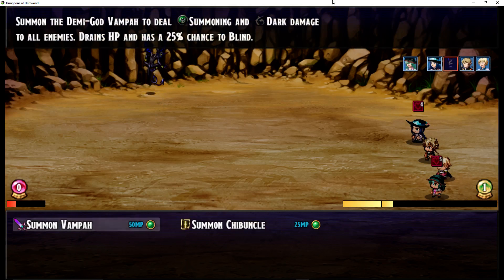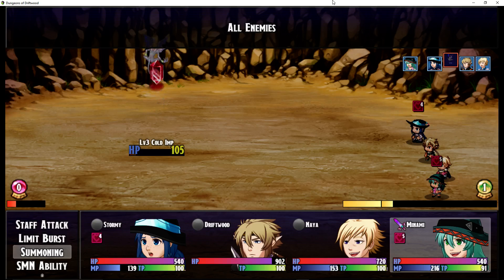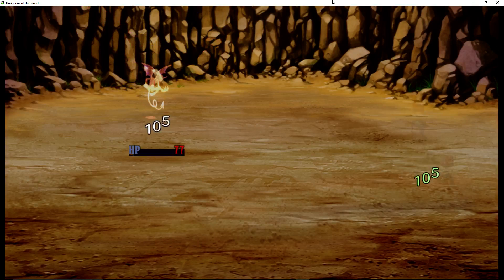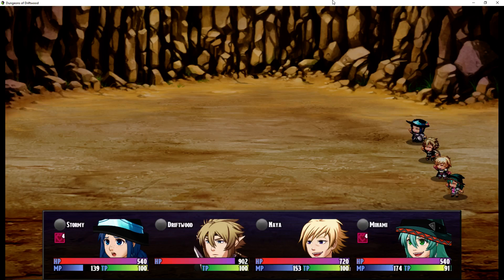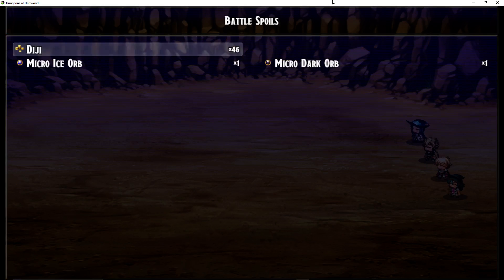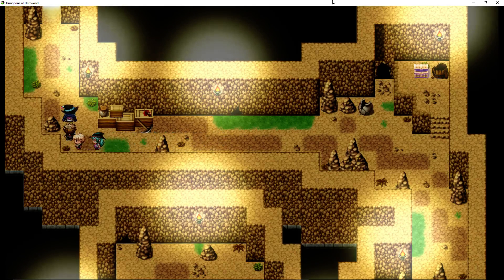One last look at a summoner — we'll do Summon Vampah again. You'll see that the party members will disappear, the heads-up display will disappear, the animation will play, and once that's done the party will reappear. I think it worked out pretty nice and looks pretty clean. I just started working on the summoner class thanks to this request, so I'll be adding more of these.